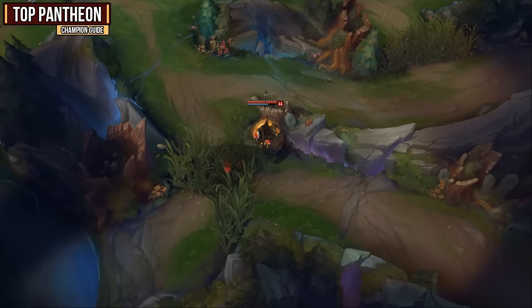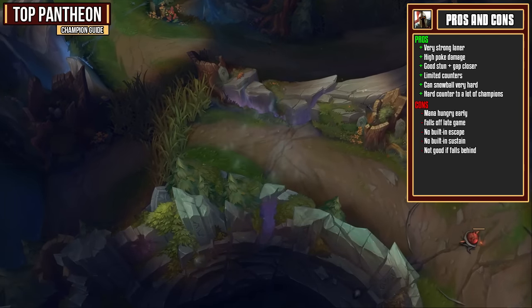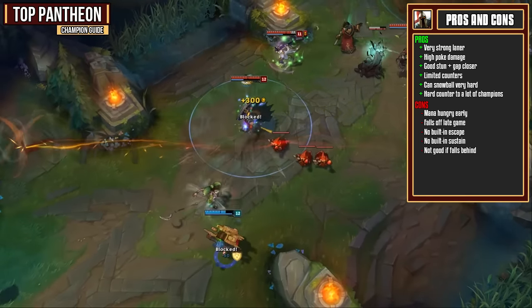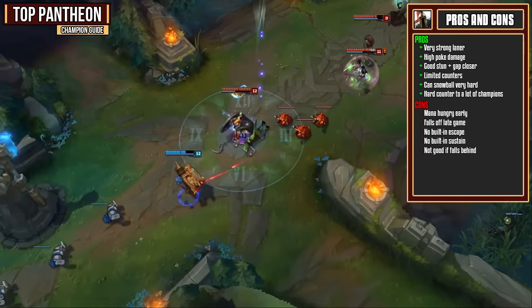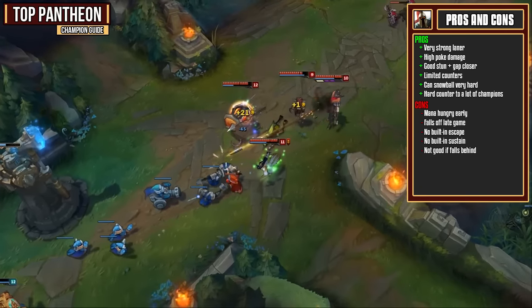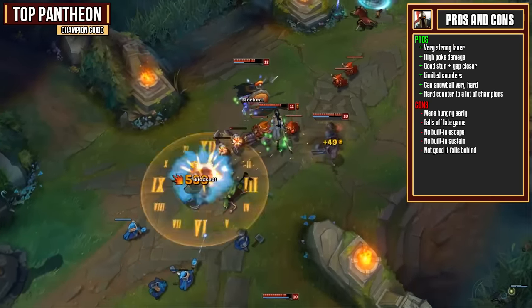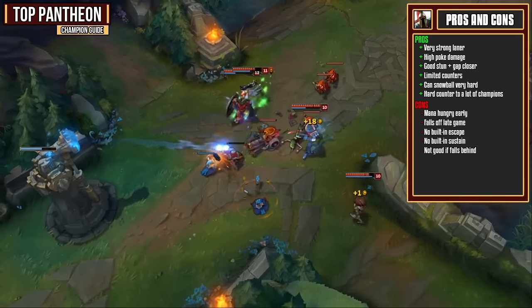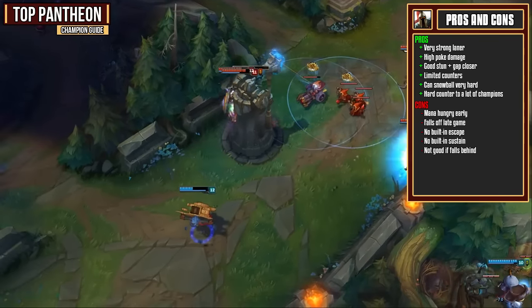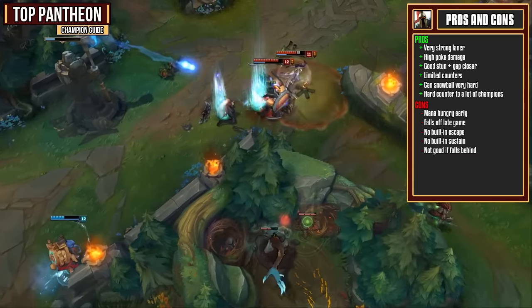In the top lane, Pantheon is a very strong laner with very high poke damage, which comes from his Q ability, Spearshot. He has a very strong stun and gap closer from his W ability and very limited counters. Even if you do have to go against a counter, there is still a rather high chance that you do win the lane. You can snowball very, very hard and just one or two kills in that early game can start it going out of control. Finally, Pantheon is a hard counter to a lot of champions. Things that generally beat up on top laners like Teemo are instead countered by Pantheon because of his kit.